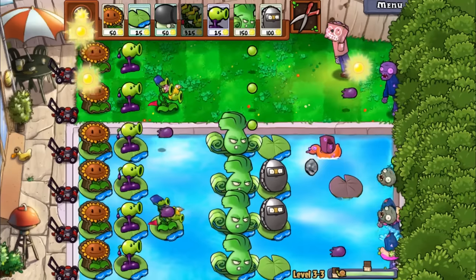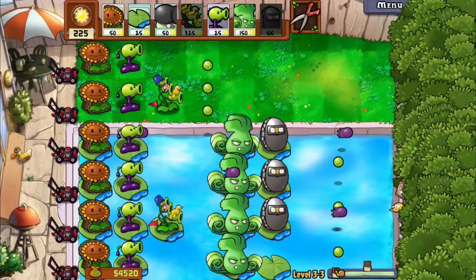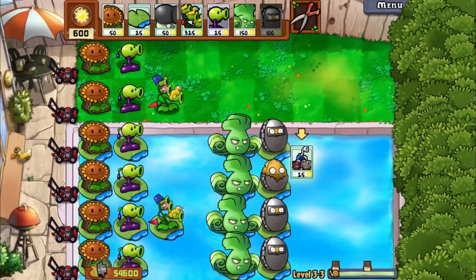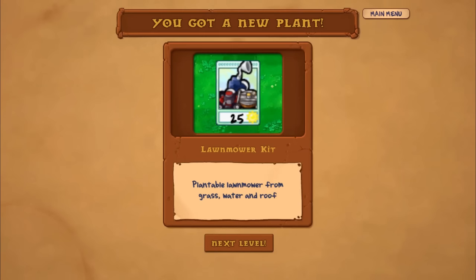He's actually poisoned already. Imagine if he died while he was just swimming — that would be incredible. He actually did! So if we can somehow shoot him with one poison thing, he will be dead. That is that. We got what looks like a lawnmower kit — a plantable lawnmower from grass, water, and roof for 25 sun. That is just broken.